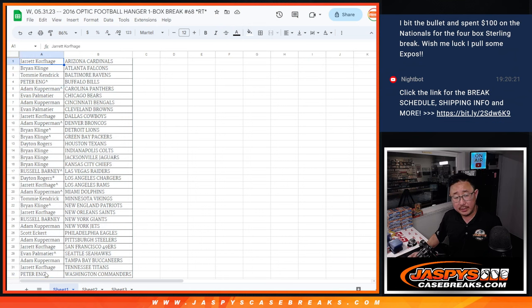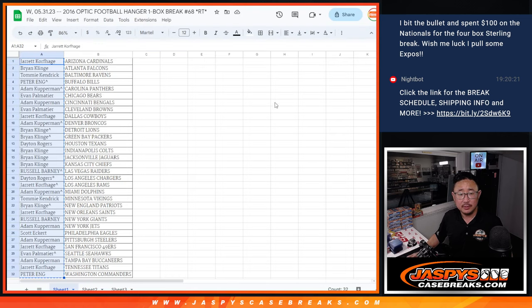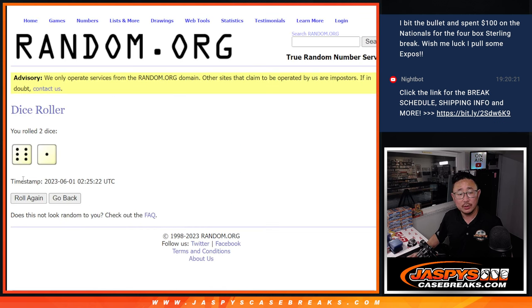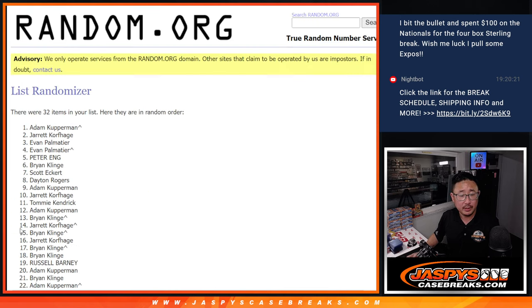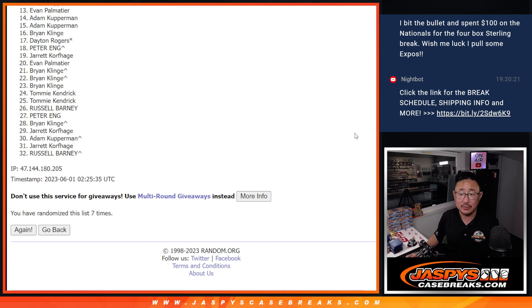Let's gather everybody's names again for the third and final dice roll. New dice, new list. It's going to be the top six after seven — six and a one, seven times. Top six will be in the mixer. Rolling seven times.